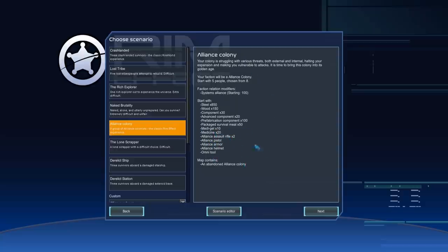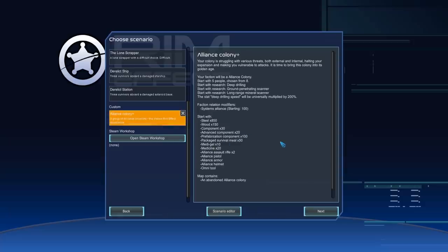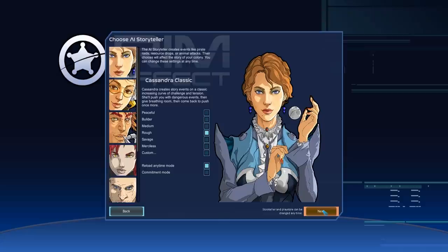The Alliance Colony scenario makes you an Alliance colony and gives you Rim Effect items - metagel, weapons, armor, and an omni tool which is an implant. I've added extras based on what I remember from Mass Effect. Because we've got Save Our Ship and a potentially expensive end game with no resource mods, I decided to start with deep drilling, ground-penetrating scanners, low-range mineral scanners, and double the speed of deep drilling.